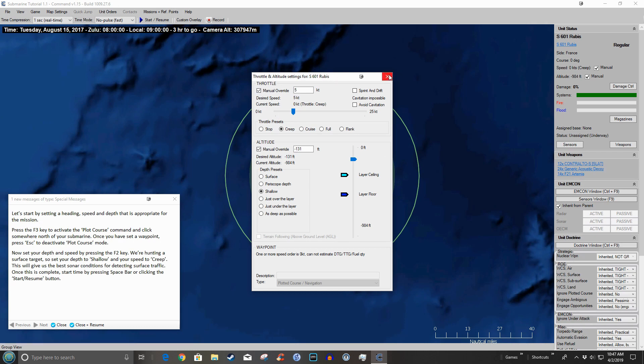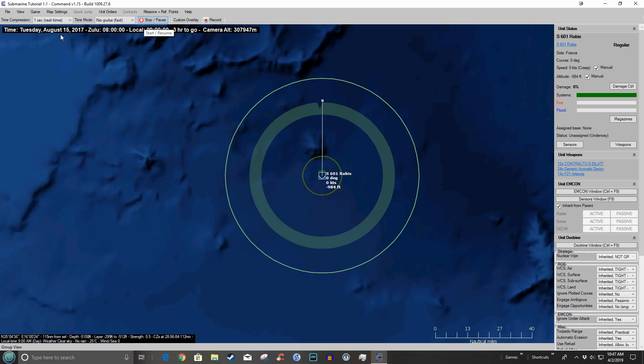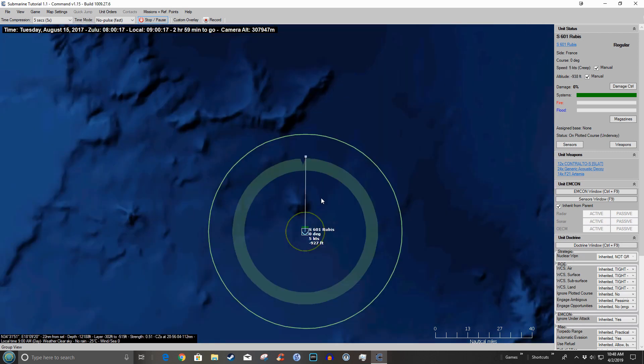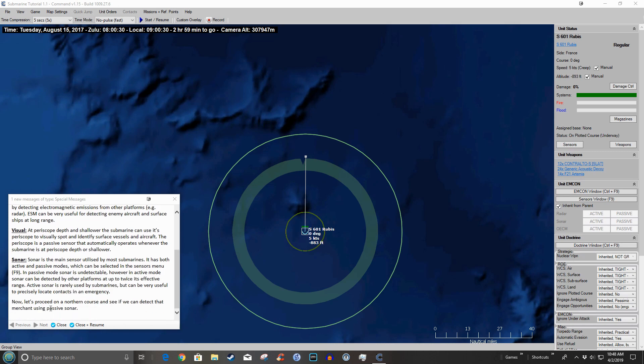There's no OK button — you just close this, then hit the Start/Resume button. Right now it's running in real time, one second to one second, and the submarine is speeding up. Let's go to five-to-one. Right-click centers the map. Now that we're underway, let's quickly examine submarine sensors: radar, ESM, visual sonar. We'll proceed on the northern course and see if we can detect the merchant using passive sonar.